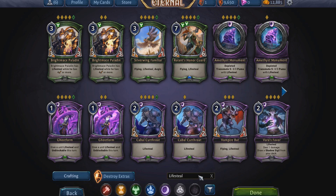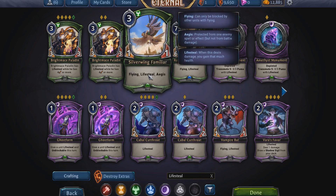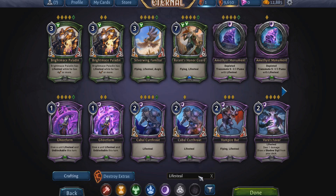Next: Lifesteal — pretty self-explanatory. Whenever this unit deals damage, you gain that much health. So this bird, if you put a weapon on it making it a 4/4, swings for four and hits either a unit or the player, giving you four health back. Pretty straightforward.